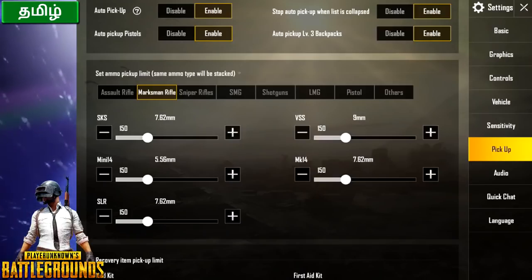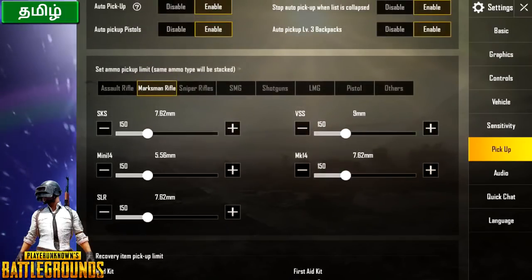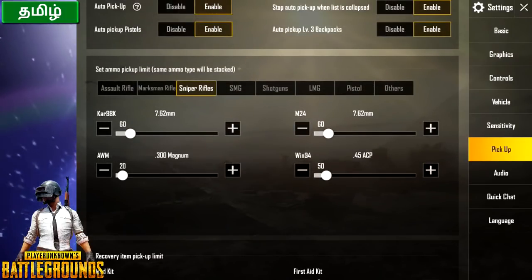Next is sniper rifle. It is not enough — you do not use it with many rounds. No one is left — that is 60. M24 is 60 and it is stronger than the Win 94.